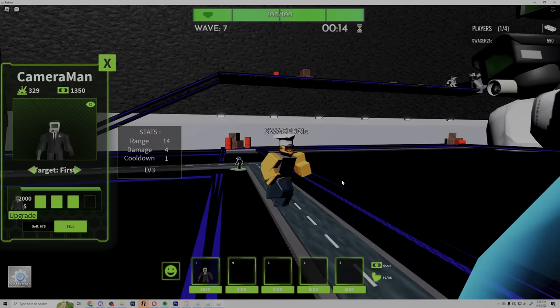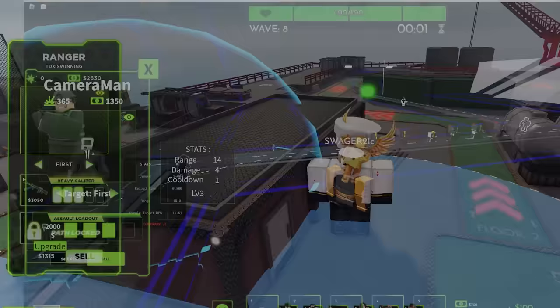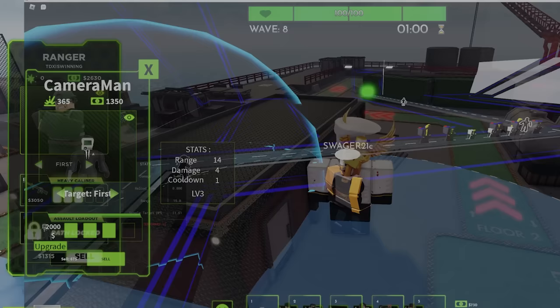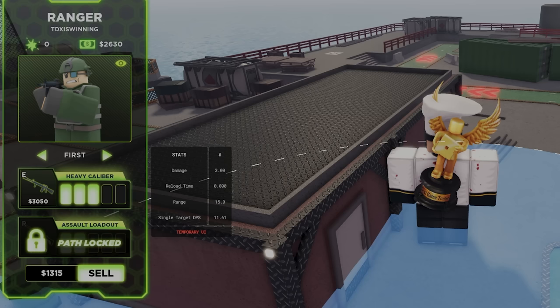I'm gonna waste my time and see what the winning screen looks like. You put the damage and cash stats in the same exact spot — you couldn't have your own layout? You just flipped it to tan. I just realized the cell icon is in the same spot too. It just looks so much worse.